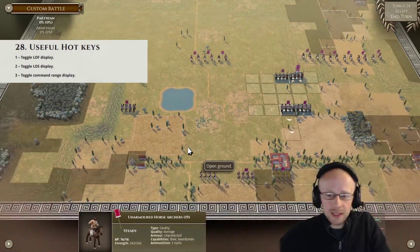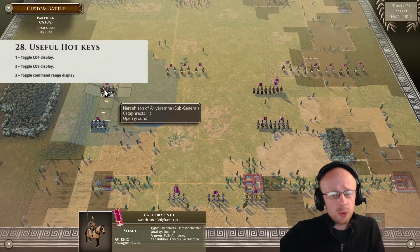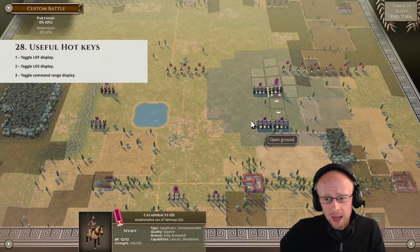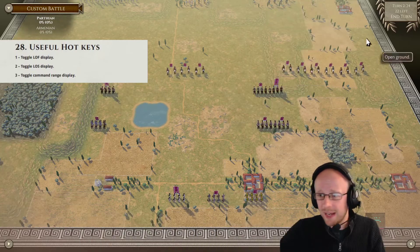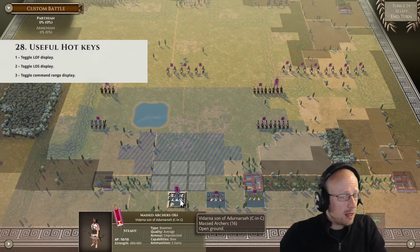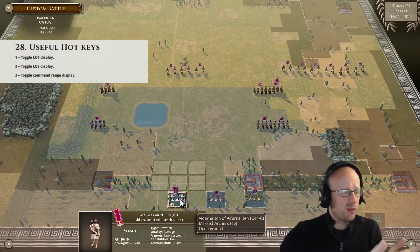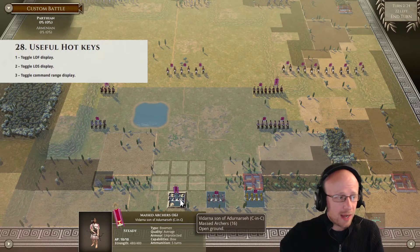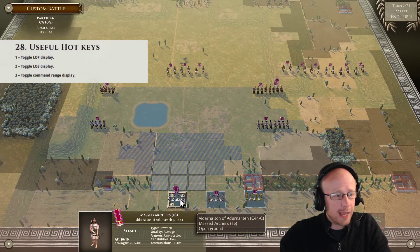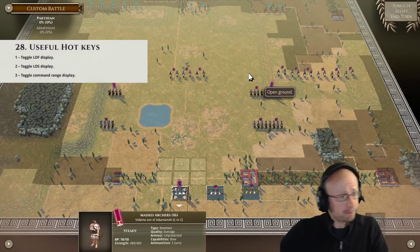Number three is the command range key — for rallying and other effects and moving generals around. By pressing the three key you'll see it has a bubble around your general or sub-general. The nice thing about hotkeys one, two, and three is they stay on, which is handy. I very rarely stack them; I just tab them on and off occasionally. The line of sight key is very important, especially when thinking about where you can shoot from.